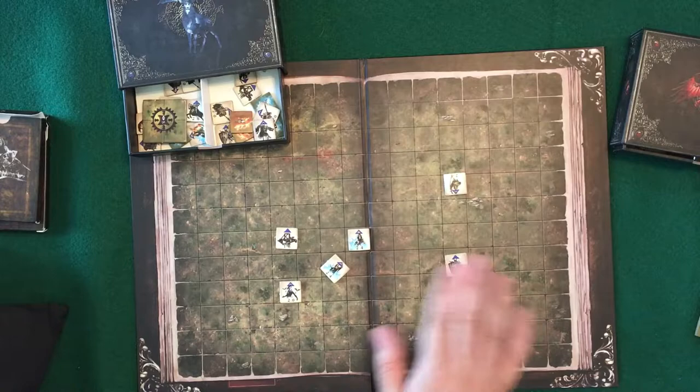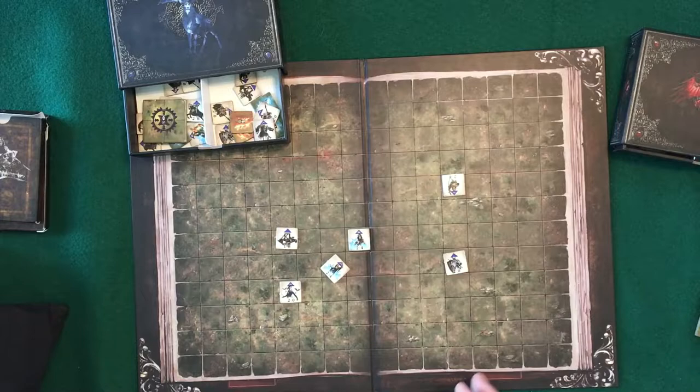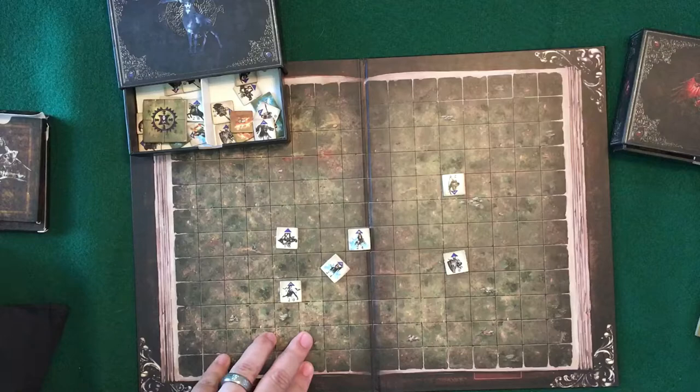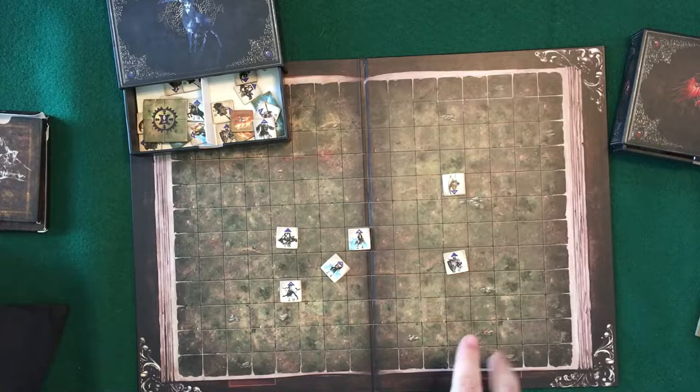To figure out range, you go one, two, three — he's in range, he could shoot on your turn. On your turn, you pick one unit to activate and you can either move or attack with them. As soon as you do that, it's the other person's turn. They can do the same thing — move and attack. I'll go through a couple turn rounds once I get everything set up.